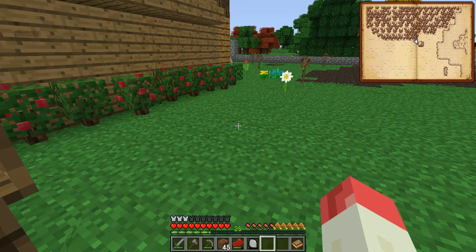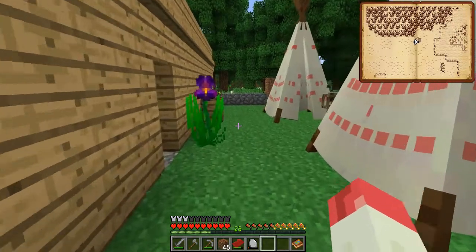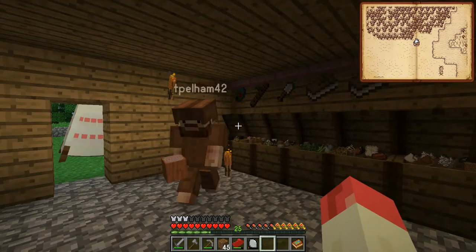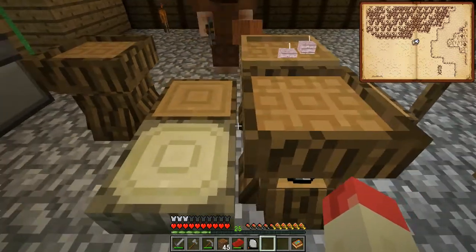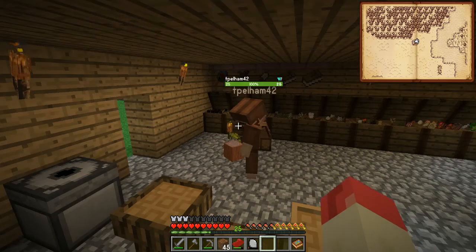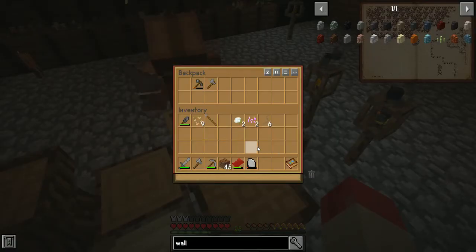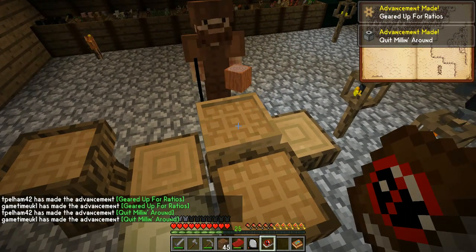Welcome back to Minecraft SevTech Ages. Tim is in the middle of crafting a gear using red cedar — he's got some of that, plus four buffalo teeth to go in the corners. Then you smash it with a rock and you've got your gear. Boom! Quick milling around, all geared up for ratios.